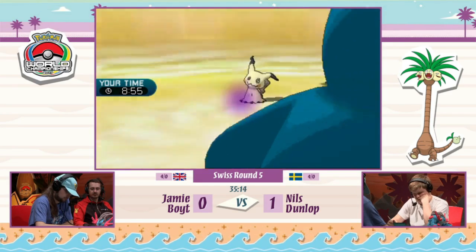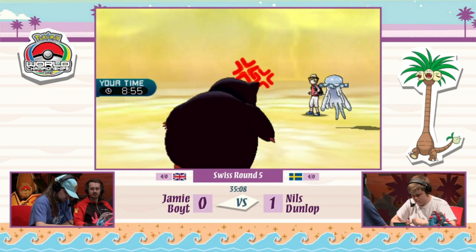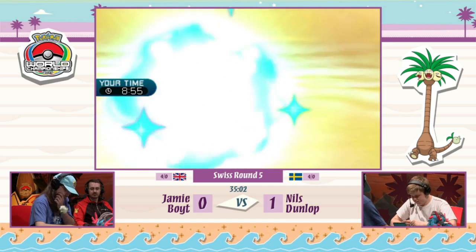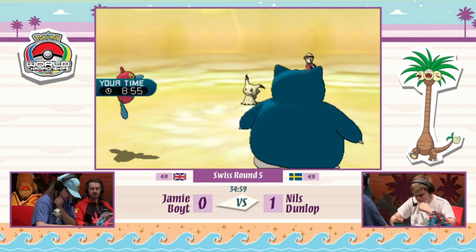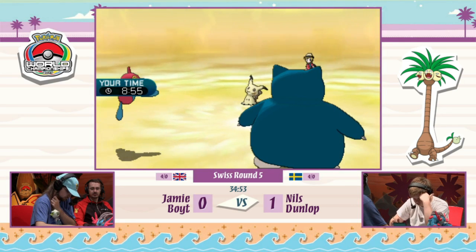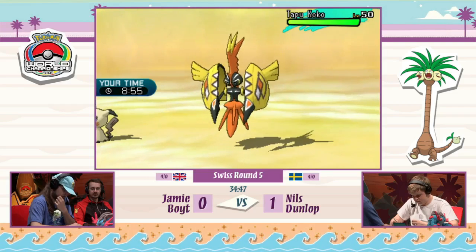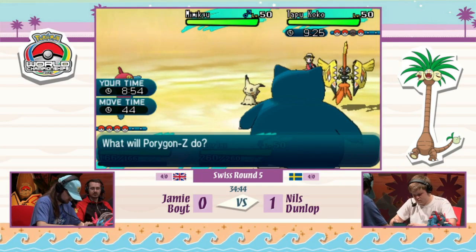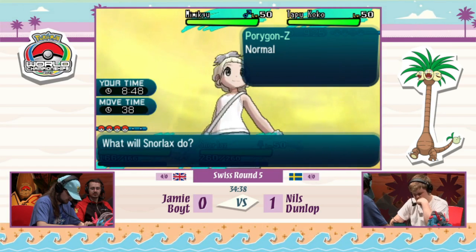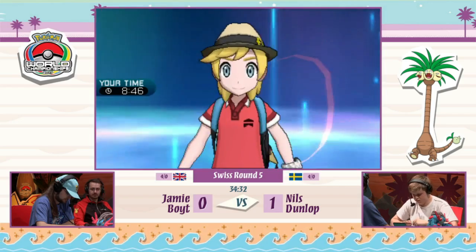Nylego again does absolutely nothing for Nils — just gets switched in and KO'd instantly. He didn't want to Volt Switch there because he was fearing Pheromosa staying in and attacking, so rather than Volt Switch out for damage while switching at the same time, he decides to switch in Nylego as a sacrifice. Unfortunately it buys him a little bit of time to get the Psych Up onto Mimikyu, but that's about it — he traded Nylego for that.